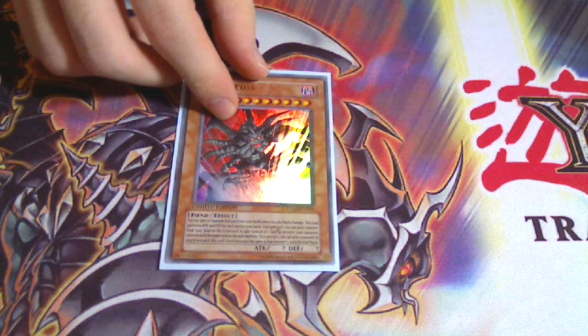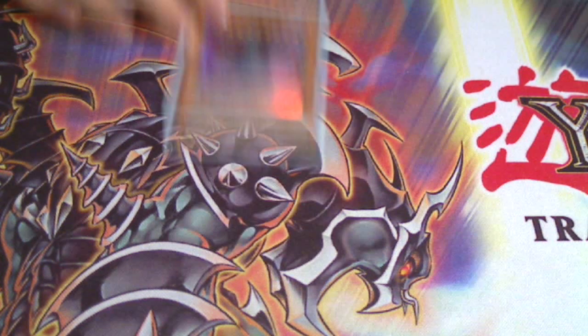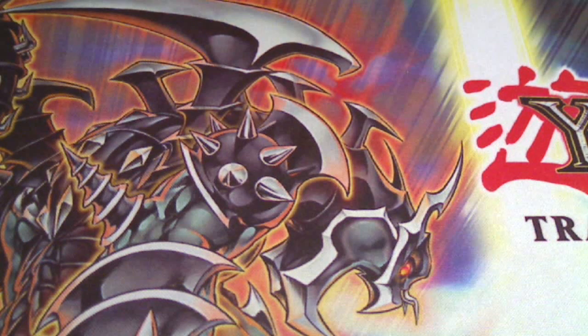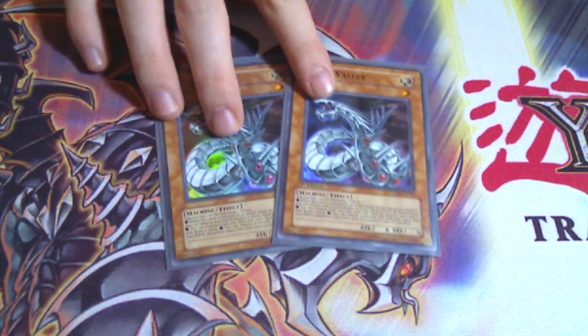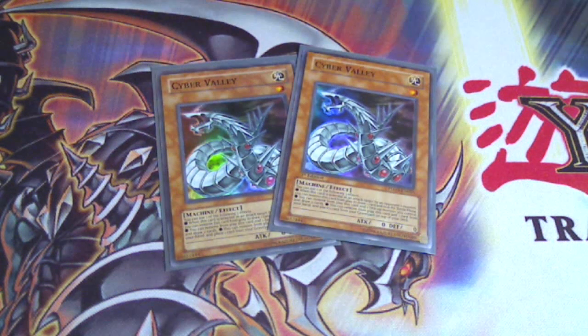First we have Tragoedia. You're going to be drawing a lot so he's going to get really beefed up. Next we have Gorz — Fortune Ladies aren't that powerful so you need some heavy beaters. That's why you have Cyber Dragon as well, a 2100 attacker. Cyber Valley, because there are occasional bad hands and Fortune Ladies can't really fight for themselves, so this helps you stall for a turn or two so you can get ready for plays, and it lets you draw cards to get even closer to your plays.